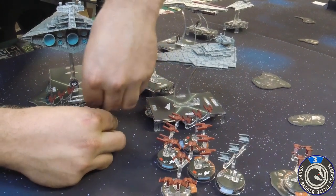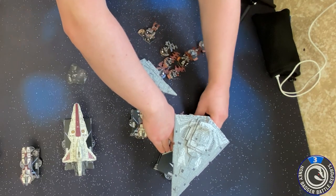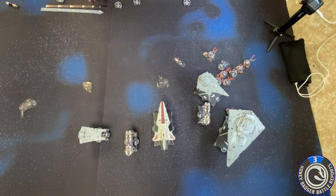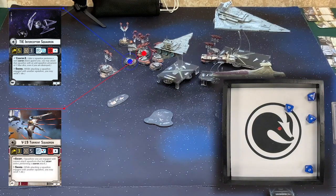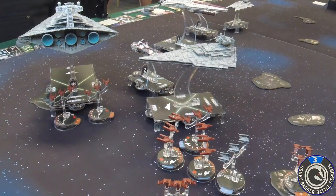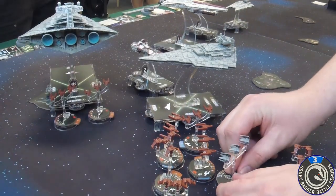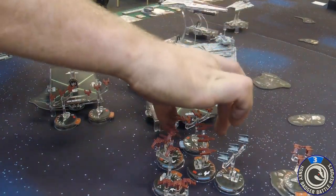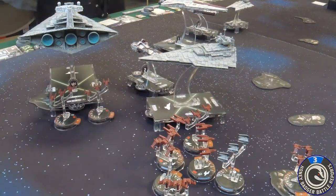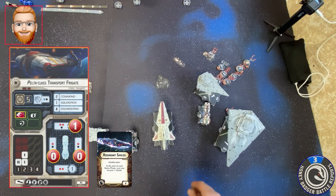I'm going to fire with the other guy — black dice again. We've got two victory combos. They can activate your interceptors — shoot at this one with four blues — three damage. No, two damage — he's down to one hull. You have to activate your squadron — I'm just going to activate him because he can't do anything. Right now he's safe, but if he activates next turn he has to hit an escort. That's the end of the round.